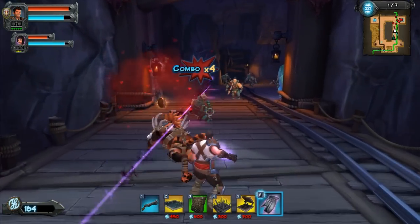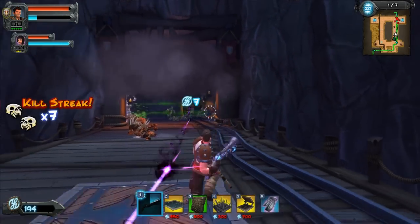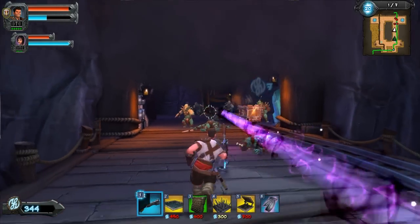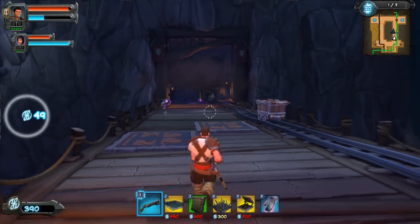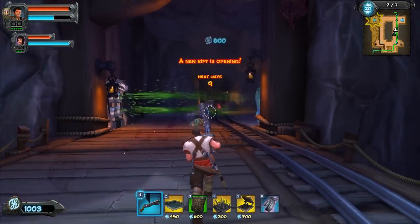Jesus Christ. Oh, that was pretty intense. That was some scary shit. Here comes the lightning amulet. Look at his coin. I got some pennies. I stole your pennies. What do you think of that? Give me my pennies. I'm stealing all of your Benjamins. You're stealing from a poor defenseless, sexy woman.